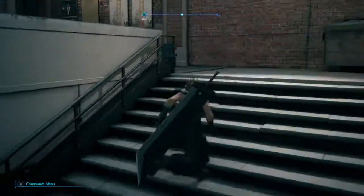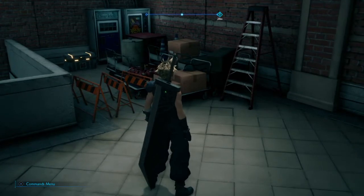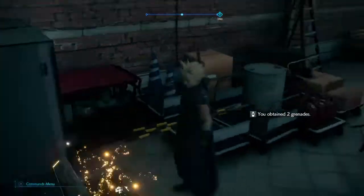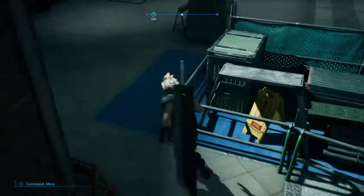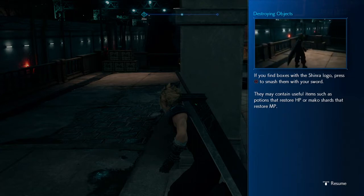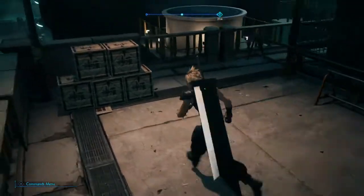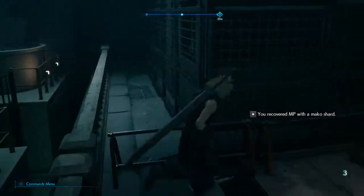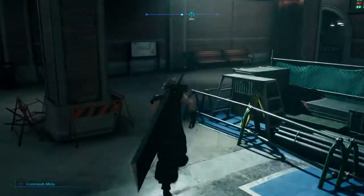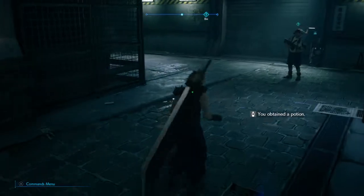Or maybe not. Up we go — up and around. Looks like there's another chest there, so let's go ahead and grab that one. Some grenades — that's always handy. That's just a reflection. If you find boxes with the Shinra logo, press square to smash them. There we go. Got another potion — that's handy.